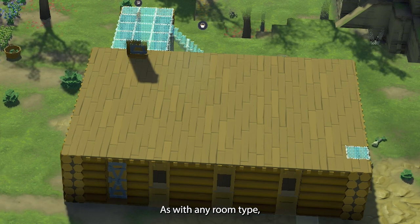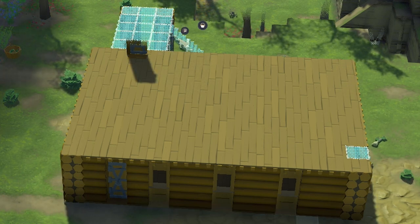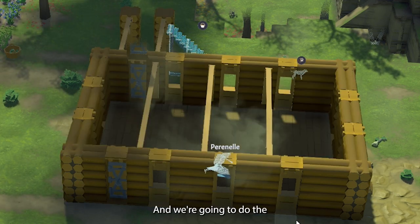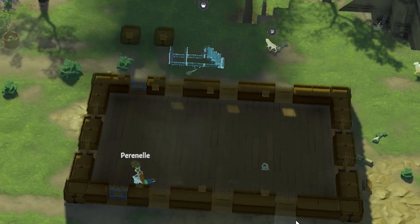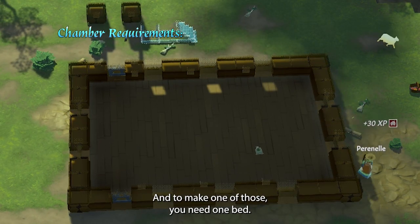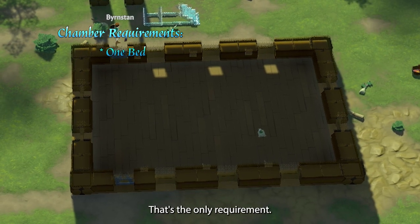As with any room type, you're going to want walls, a door, and a ceiling or a roof. We're going to do the regular chamber first, and to make one of those, you need one bed. That's it — that's the only requirement.